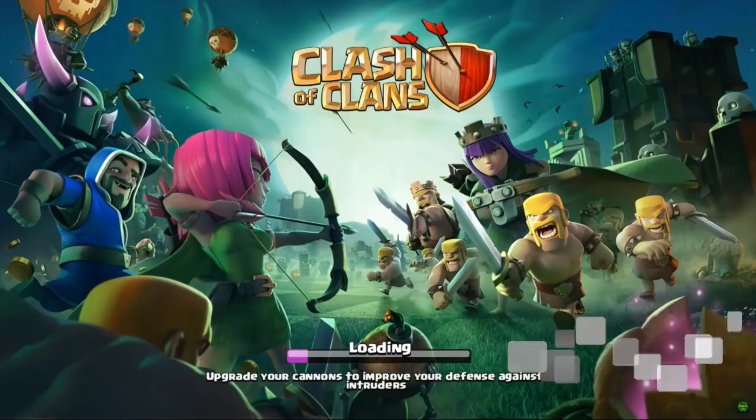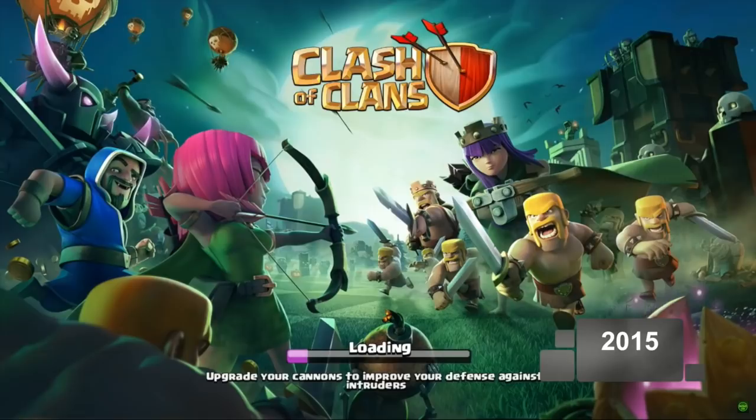Moving on to the Halloween version coming out in October 2015 — they added fangs to the wizard, so I guess he's now a vampire. The color on the balloons changed, there's the pumpkin theme, and on the far right side there's some sort of magical fruit or decoration. They've got tombstones, skeleton heads already on the walls, and they brought back bats flying in the air above the wizard tower. They've also got a bit of a graveyard in the dead center of the loading screen.